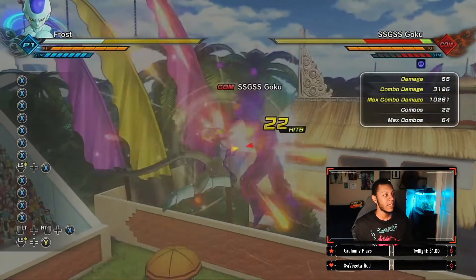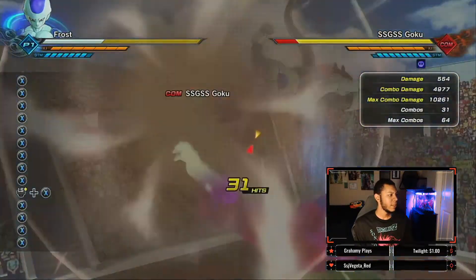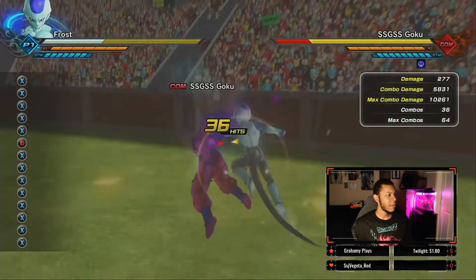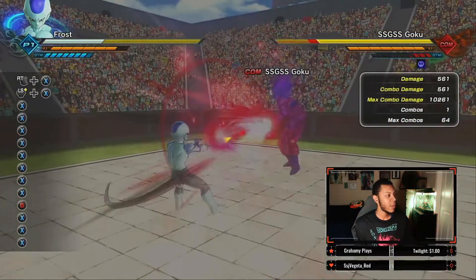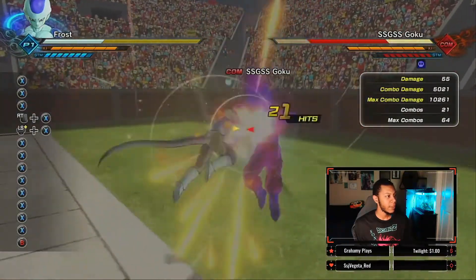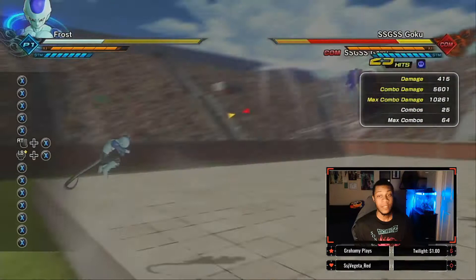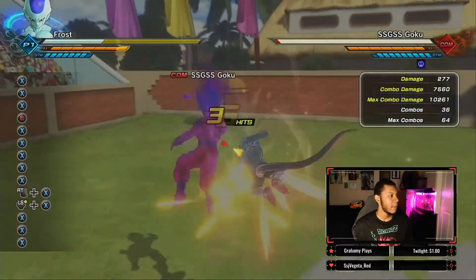Off a light stamina break you can see how much damage we're going to get — very good damage. We'll do some punches, ki blast to continue the combo, and work 6,000 damage off that combo flat. You can also stamina break right into the chaos shot, shoot the beam directly in front of you when they're stamina broken, catch them off the ground, and then hit them with whatever you essentially want.